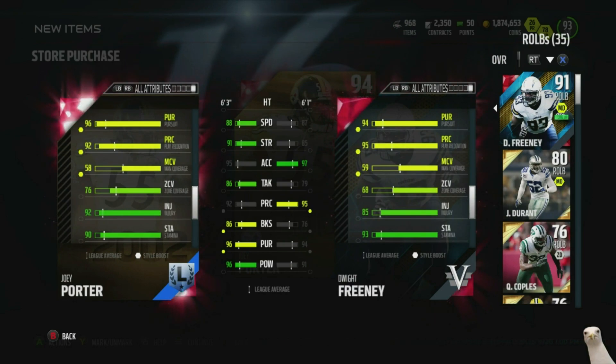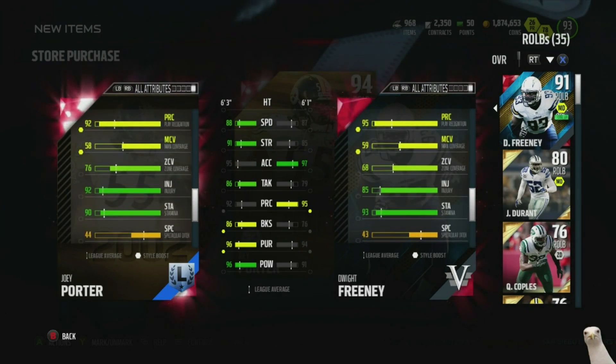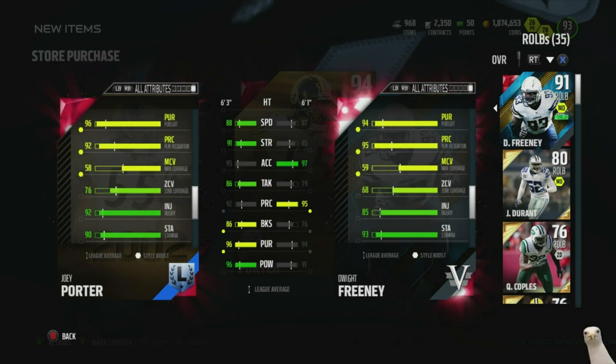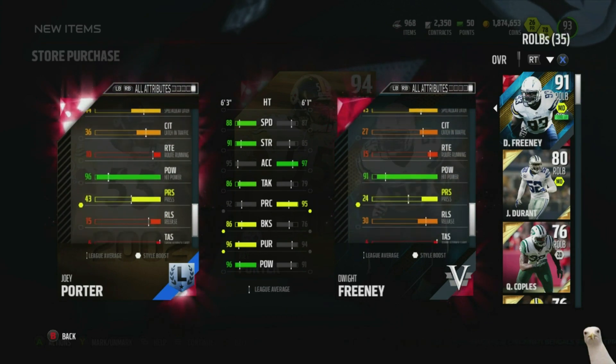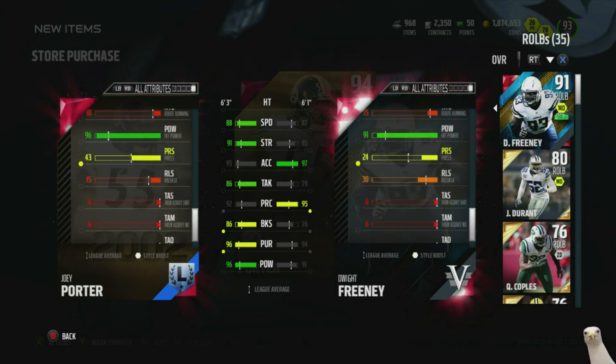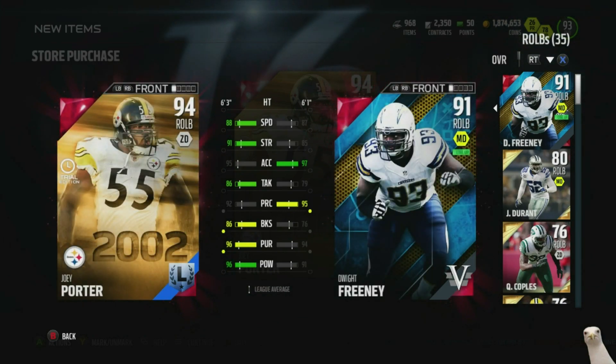Good zone coverage — decent, better than Freeney. 76 zone coverage, man coverage — you shouldn't really be having these guys in man. But 90 stamina, so that's gonna hurt him a little bit, he's gonna get tired, so you're probably gonna need a backup. And 96 hip power — this card right here definitely looks amazing. For 7,500 coins you can go ahead and try this guy right now for three days, limited time offer.